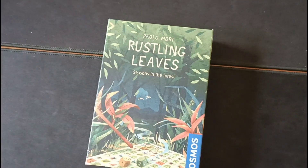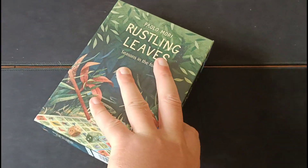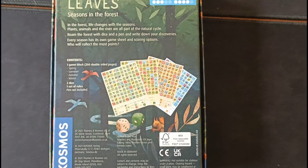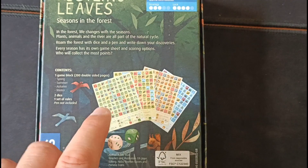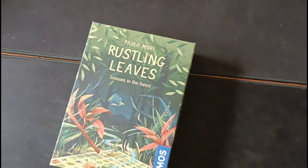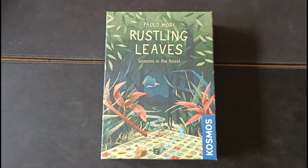Similarly, I've been playing more Rustling Leaves and have now played all the different maps. Each sheet relates to a different season and they all work in slightly different ways, which you can see just by looking at the sheet. You're basically rolling a pair of dice to determine the grid size you'll use to encapture different symbols, then ticking something off within that box and scoring points accordingly. Really fast, lots of variety, and it's gone down well every single time. Right now I'm having a blast with Rustling Leaves — another very affordable but great experience.